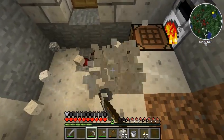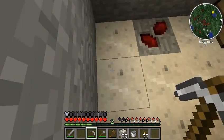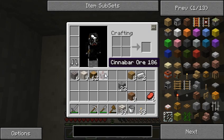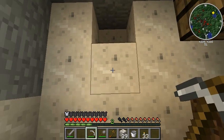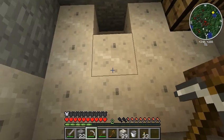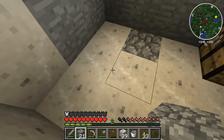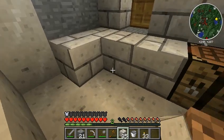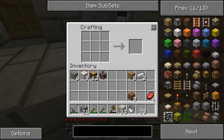I think that is Cinnabar from Thaumcraft. Cinnabar ore - I'm not real sure what you do with it yet. I assume since it's an ore you probably cook it up, but we'll see. As soon as some of that food is done, I will get it cooking and see what happens.